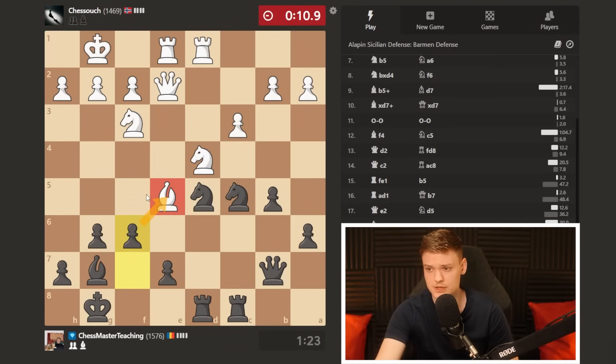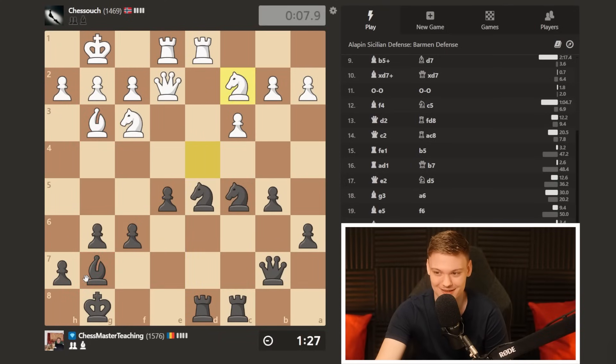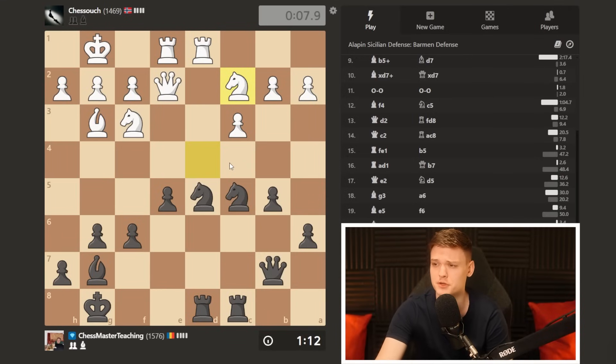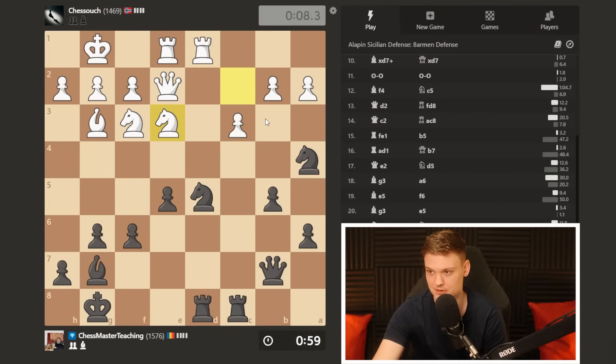For that reason, we start f6 now because he's forced to go back, and then we get e5 with tempo. He no longer has knight e6 because we can take, and he has to go back. Even though it may look like my bishop is a little bit restricted, what about his bishop? This bishop wasn't really all that active, and our bishop can always still be improved — it has a much easier time getting back into the game than my opponent's bishop. Now we're solidly better.